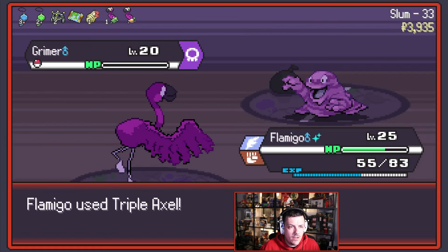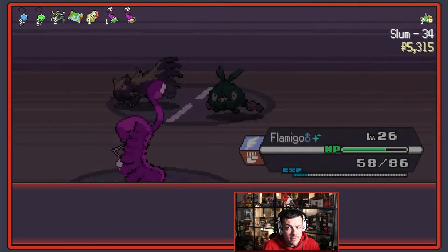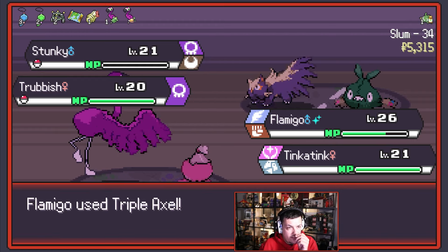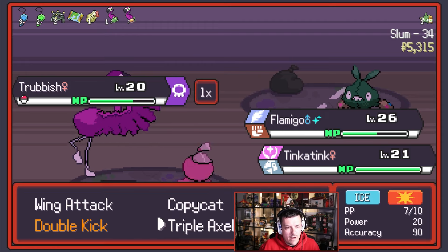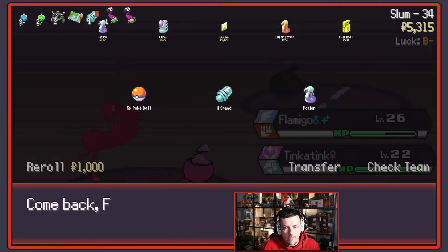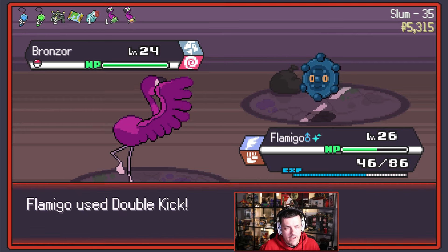Triple Axle worked really, really well. We could grab the Nugget here if we wanted to — nice early Nugget. Let us Triple Axle on Stunky. Magical Torque there as well. It's only going to get half damage off on the Trubbish — I should have done that the other way around. That's fine — that's Ice Hammer. What a cool name and move. Let's grab the X-Speed. Have we got Galactic Grunt? Galactic Grunt's going to die.